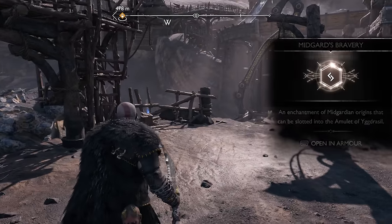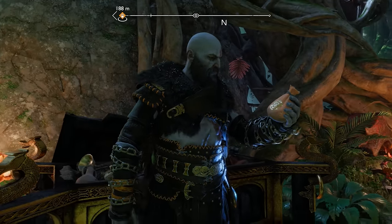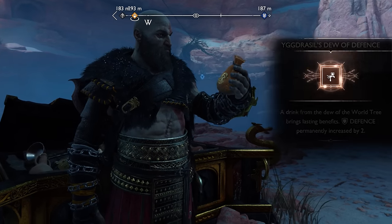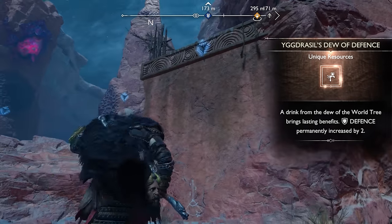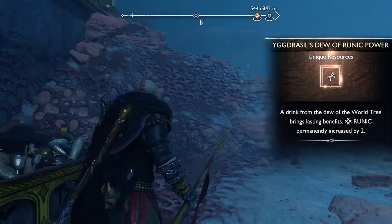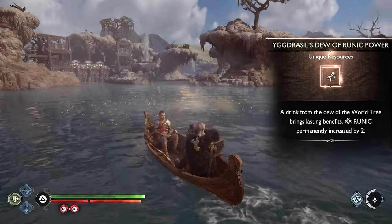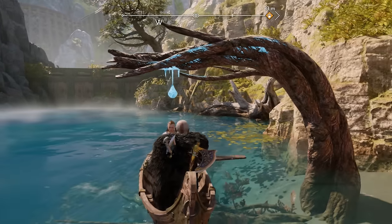I was missing just 2 enchantments in the base game, so the following 2 Nornir Chests provided the 2 I did not get before. Finally, once those are also done, all remaining Nornir Chests started providing Idun's Dew for flat bonus increases to various stats, exactly like the ones you collect naturally. I'm fairly certain I've collected all of these in the base game, so now I'm getting extra bonus buffs on top. You can still recollect all the Dews again in their exact same locations as they also respawn in New Game Plus.